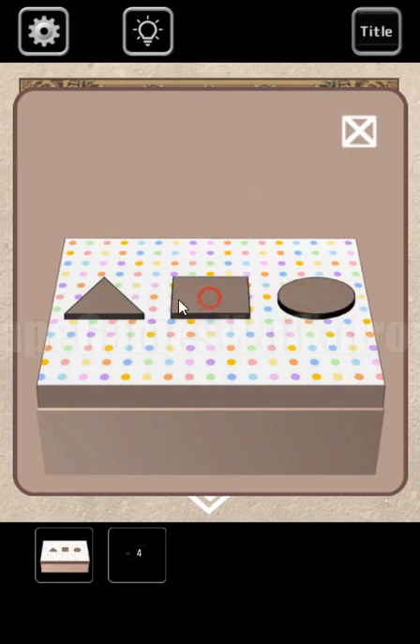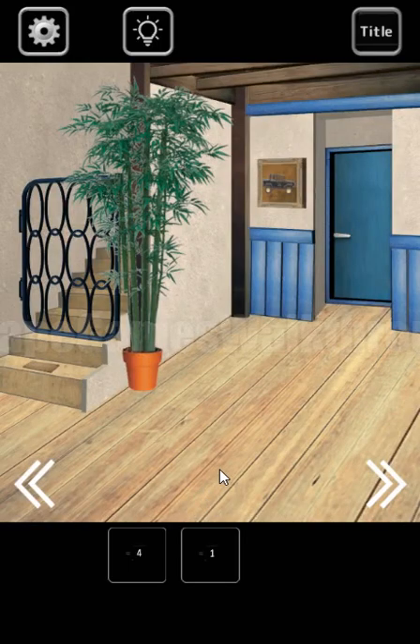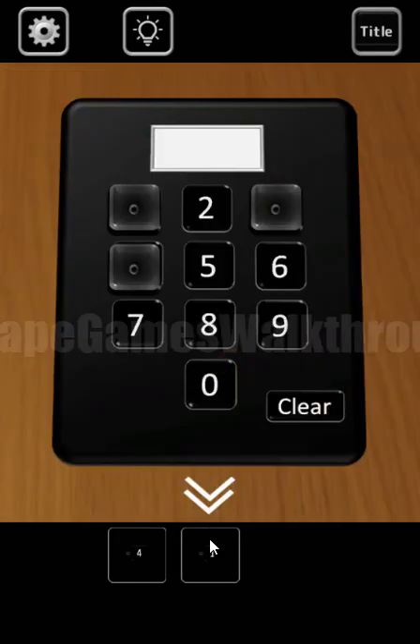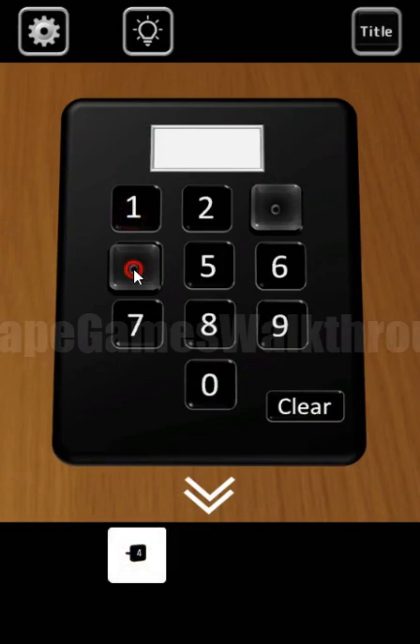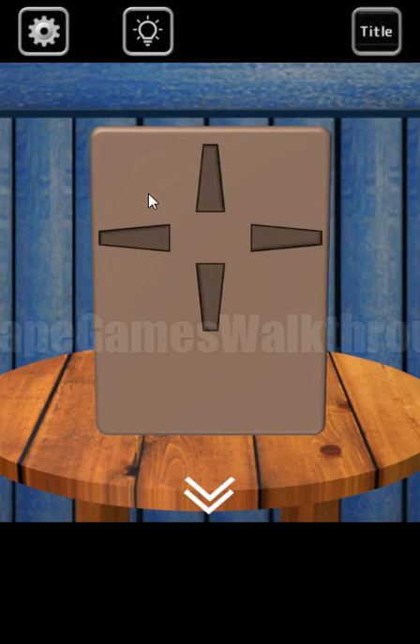We have positions 1, 2, 3, 4, 5, and 6, and we have one more button here. All these buttons are from this dial pad. We need to place them on correct places, so one more button to find. And this one is hidden here behind this lock.